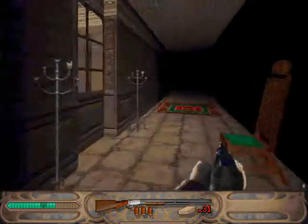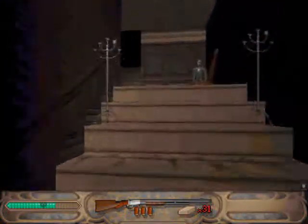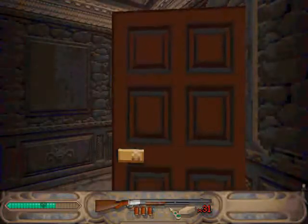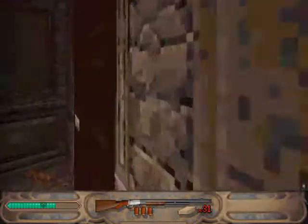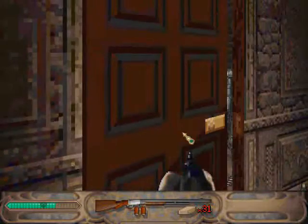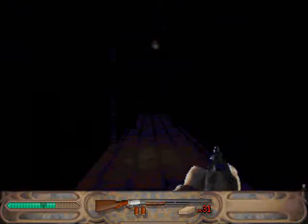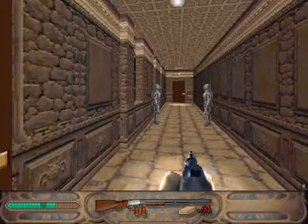I don't think they can hurt me. So this is the other way to the courtyard, I think. Oh, I need to go to the courtyard. What's through here? The library.